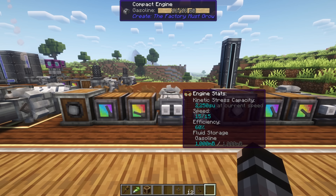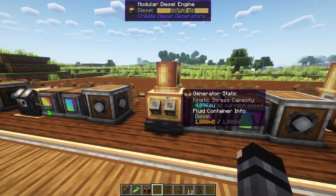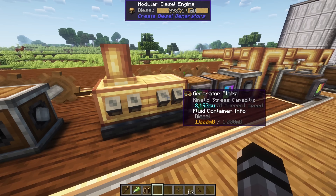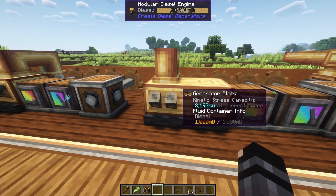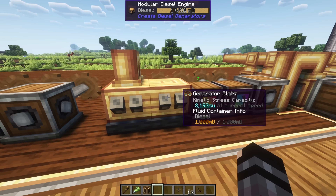The standard engines from the Factory Must Grow are a bit more complex — you have to feed them fuel and expel the CO2. But first, let's have a quick look at the modular diesel engines. The basic modular diesel engine works pretty much the same way as a standard diesel engine, but where it really shines is its ability to be stacked. You only need to fuel one engine, and whatever you give to that one, all the stacked engines receive. So only the left engine is receiving fuel, but the one on the right is also running.